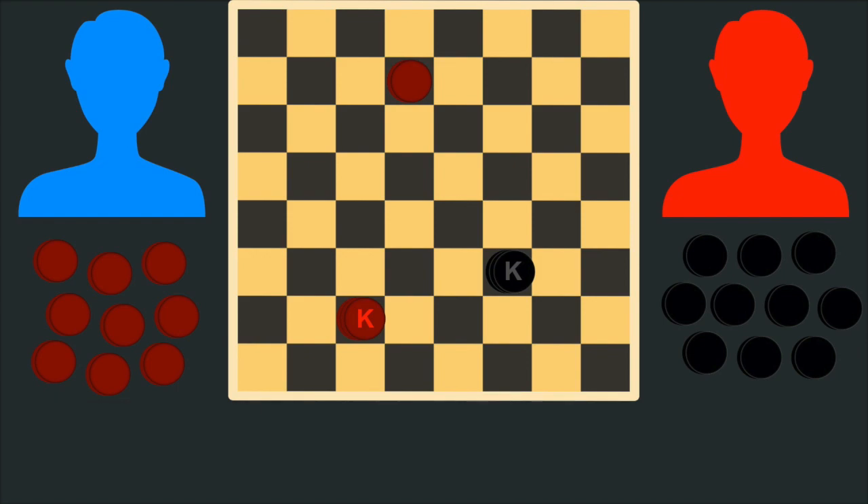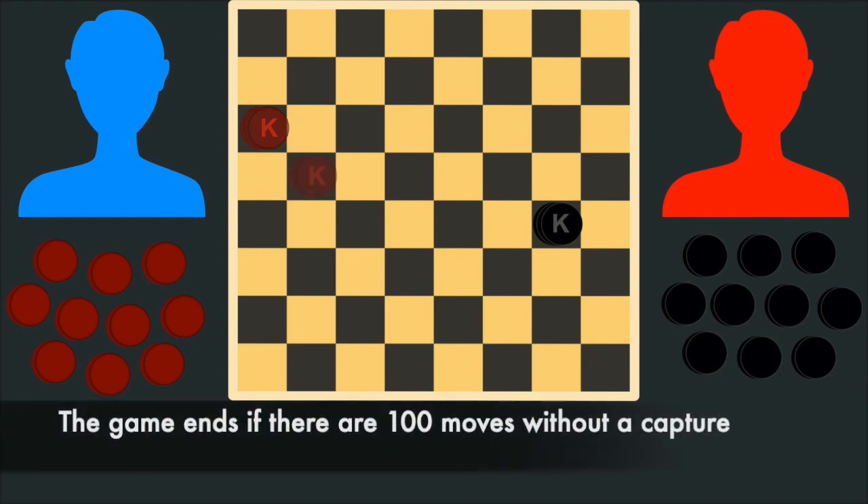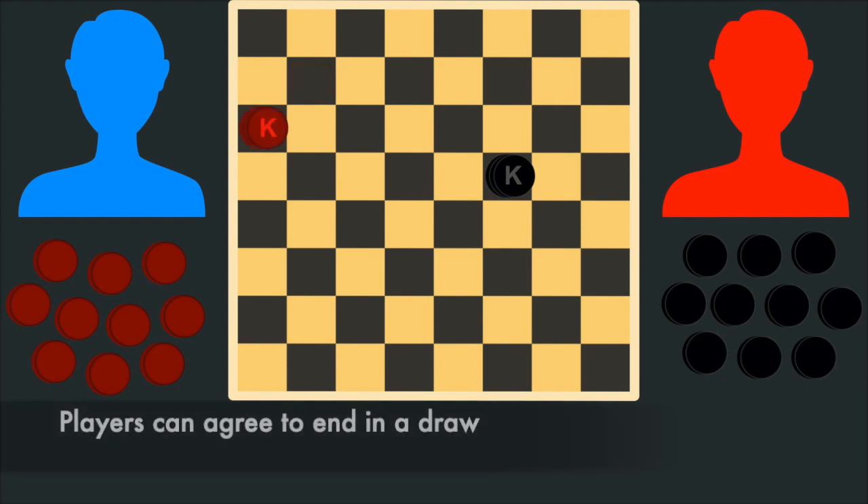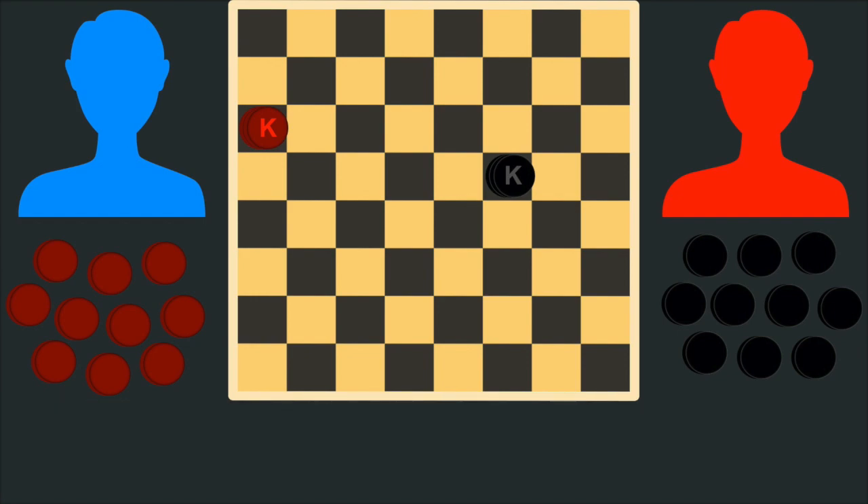Even though the player playing with the red pieces has one more piece on the game board, this game would still end in a draw without a definite winner. The other way the game can end in a draw is if players make 100 moves on the game board without a capture being made, with each player making 50 moves without capturing. If players are unsure how many moves have been taken, they can agree to end in a draw if the game seems it will end without a winner. Again, this is a way to prevent the game from going on too long with players simply chasing each other around the board.